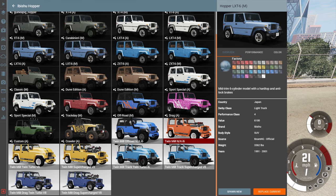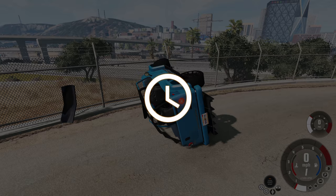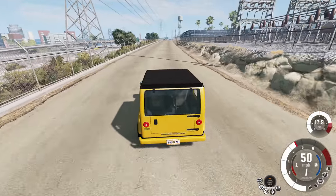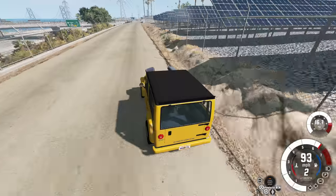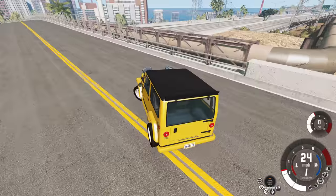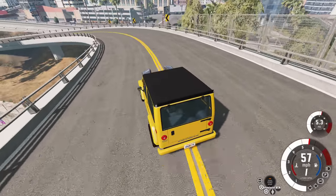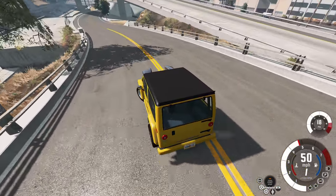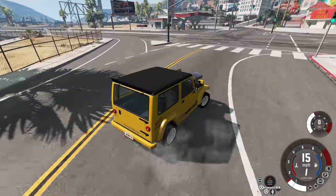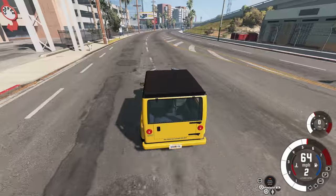The next version is the twin mill supercharged V8 street version. This one's more of a regular hopper with a big fat engine shoved into it — it doesn't have all the fancy aerodynamics, but it is just as fast. It just handles worse, so it's very sketchy to drive. But on regular roads I don't feel like it has to handle as well. It's not a track car — it's just a hopper that somebody strapped two big fat engines into.